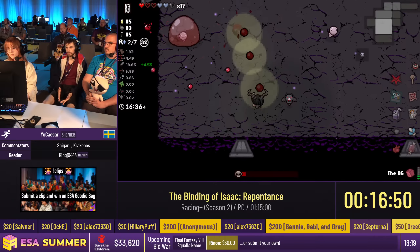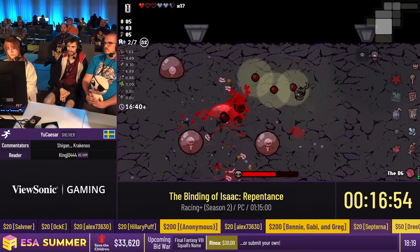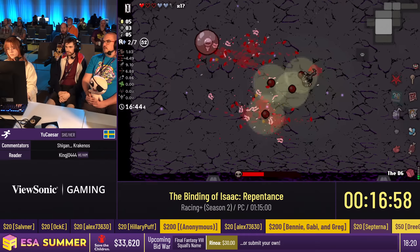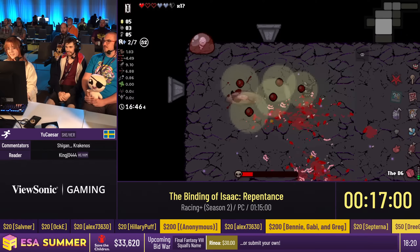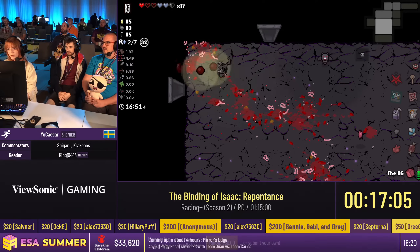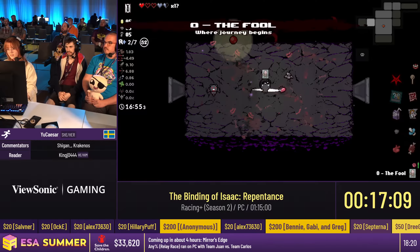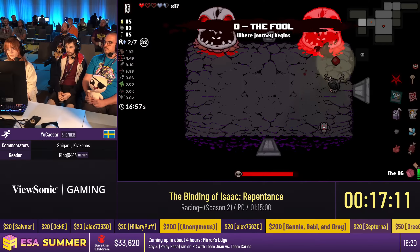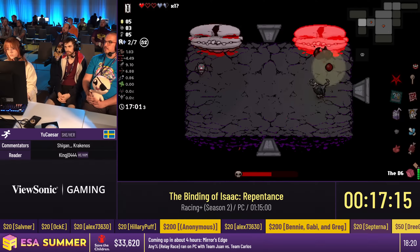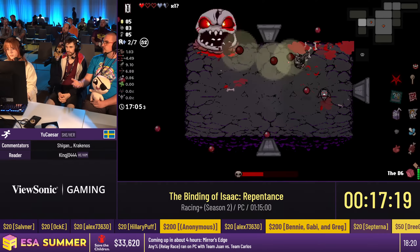So when you get the Shovel during the run, you actually want to take it and use it, because your build might not be powerful enough to just get through the game. That's a lot of risk. If you're on a world record pace, you have to do that. But now it's a marathon, so we should be marathon-safe. It depends — it's adaptation.